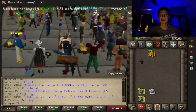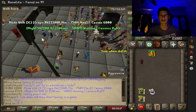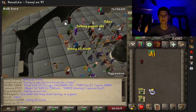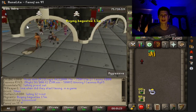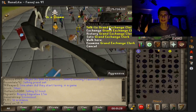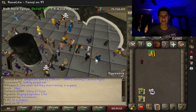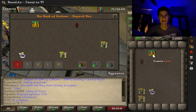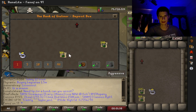Let's put them in the bank. Where is that deposit box? I think there is one around here. There's a deposit box at the Grand Exchange, right? Okay, we're gonna have to go to Lumbridge — oh, there it is! There's a deposit box. I'm gonna put all my gold in there as well. There we go.